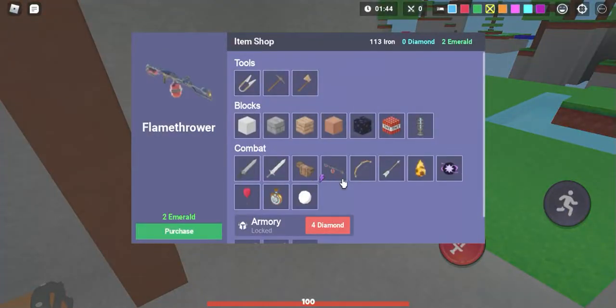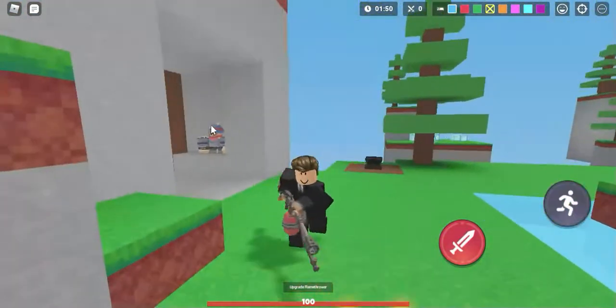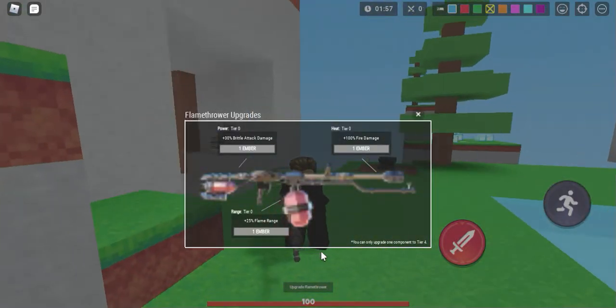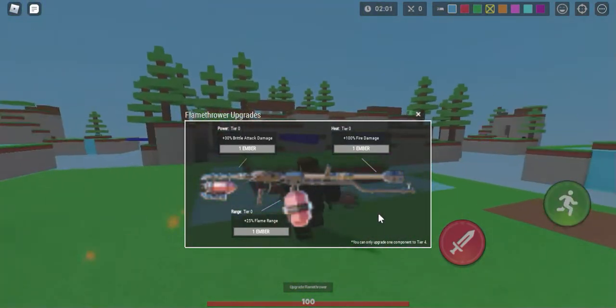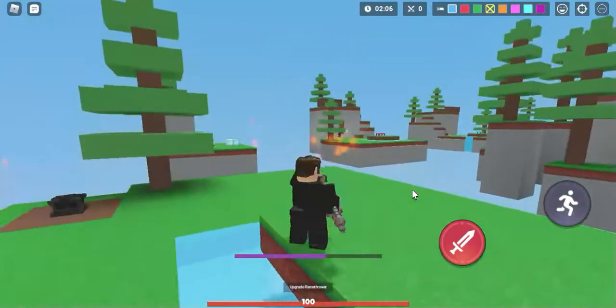Let me demonstrate: for two emeralds, you can buy a flamethrower. When you equip it, it will automatically put out fire. You can also do upgrades to this flamethrower. It is auto-fire once you have it out, which I think might be a glitch, I'm not sure.